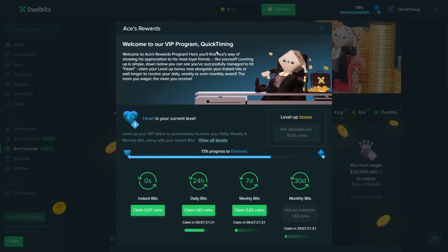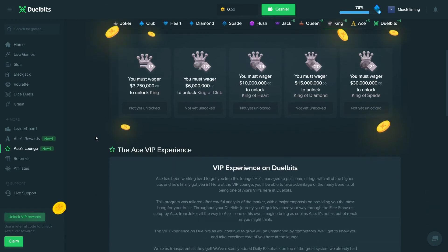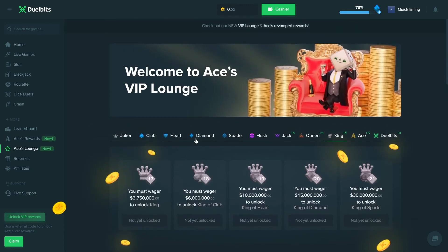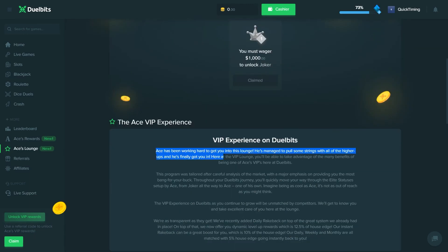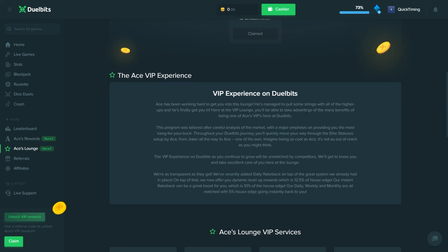Let's go to Aces Rewards — this is currently my page showing how much I've made from Aces Rewards. Right now I've got $5 weekly, $1.60 daily, and my instant bits are only 7 cents since I claimed them yesterday. My monthly I also claimed yesterday, which was over $10 to $15. Overall, I've made about $50 from the reward program, and I haven't wagered that much compared to a lot of other players. If you want to read about it in more detail, head over to Aces Lounge where you can find all the information.